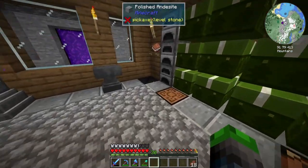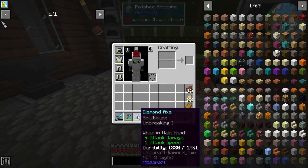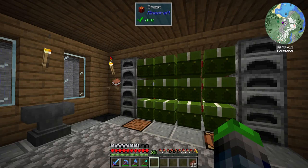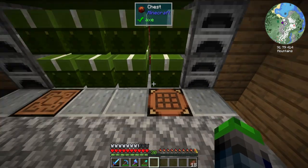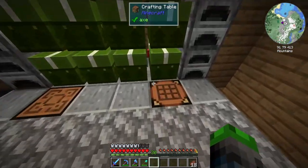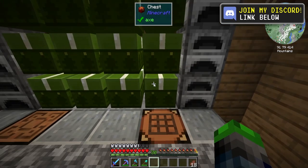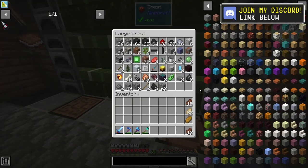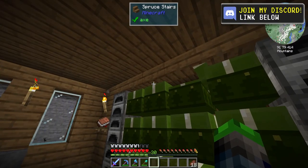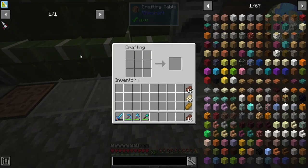Last episode we set up the blaze farm, you guys seem to really enjoy that. We did a little bit of stuff with Tetra and I ended up dying and losing my pickaxe - those vexes hit me and killed me, I lost it because it had Curse of Vanishing on it. So I went ahead and made this new one, we got Soldered Down Efficiency - not too good. We're out of lapis, this is pristine lapis and I don't think I have any more anywhere else.